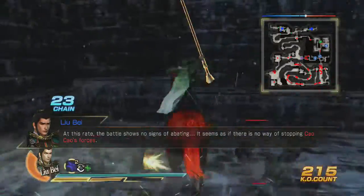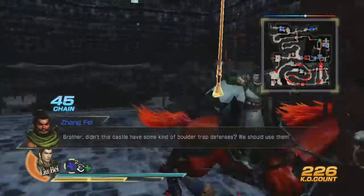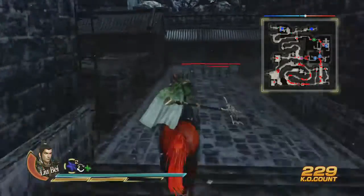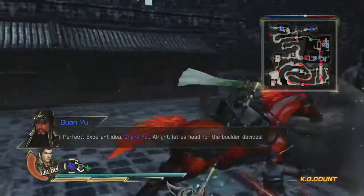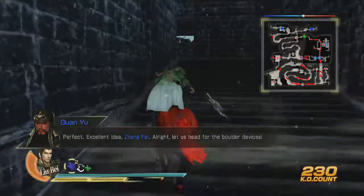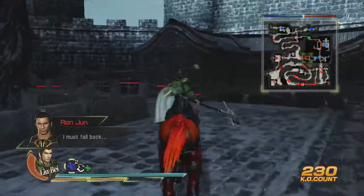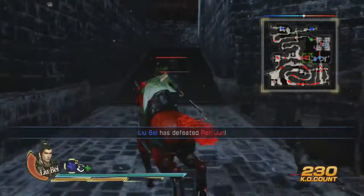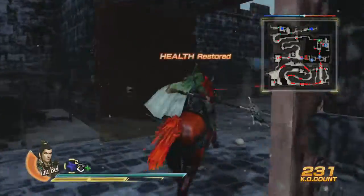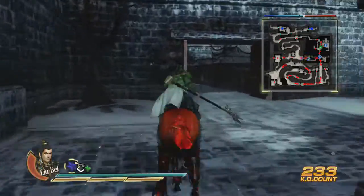Now they're going to have some attacks come towards us, so I'm going to stop those attacks. Zhang Fei is heading towards the boulder devices — and oh crap, I forgot to activate the actual devices first! I forgot to do that part, that's why it was taking a while.